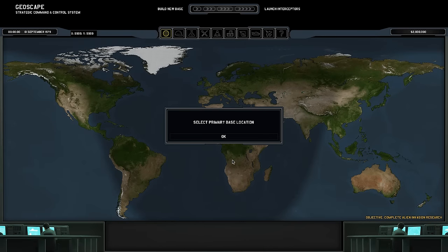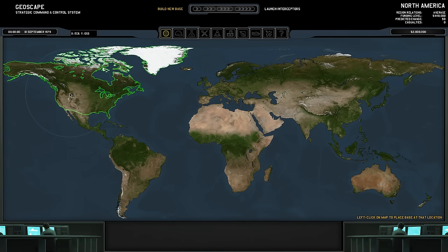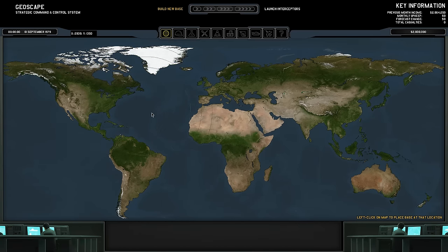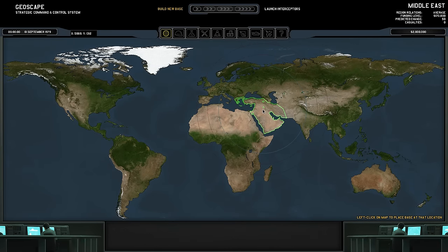Once you select your difficulty and start the game, you are told to choose your primary base location. This is probably the most important aspect when starting a new game. I used to pick North America, but I learned that's probably not the area you want to start in — it's like one of the worst areas. It's a good idea to start in the Middle East or somewhere in Northern Africa so that you can cover multiple countries, because how well you cover countries will affect your relations with that region and your funding from the nation.